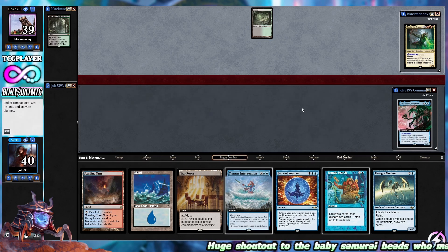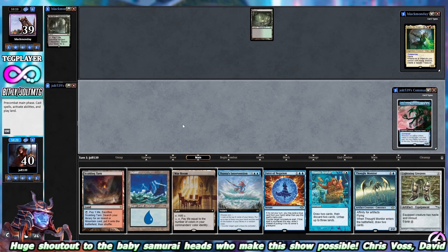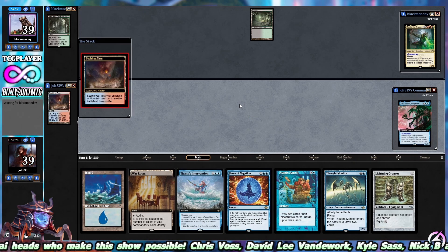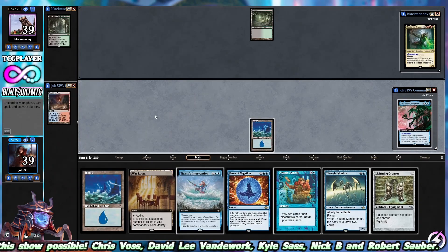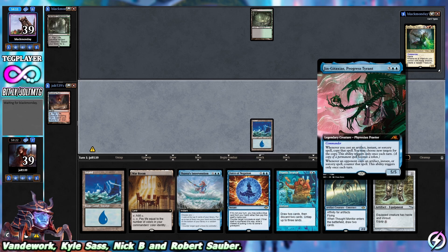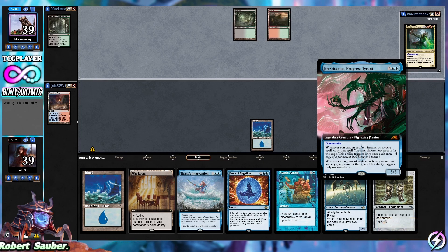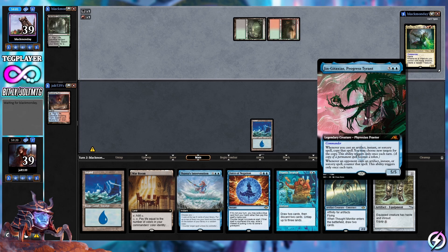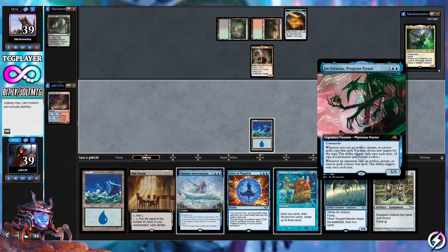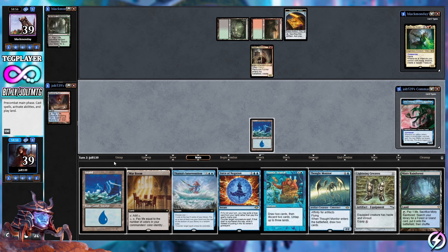We're playing against Agnes, the Dragon's Lash, which is one of my favorite commanders — I need to record with Agnes sometime soon. We're playing Jinkataxia's Progress Tyrant: whenever you cast an artifact, instant, or sorcery spell, copy that spell — this ability triggers only once each turn. Also, whenever an opponent casts an artifact, instant, or sorcery spell, counter that spell — again, only once each turn. Jinkataxia has partner with the little baby samurai, which doesn't do anything by itself, so it's important to have that rule-zero conversation with your table.